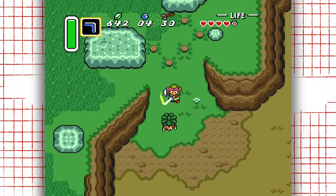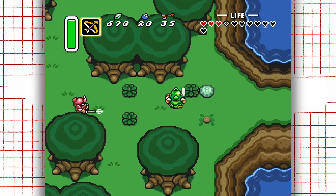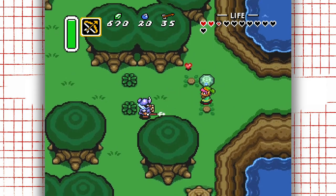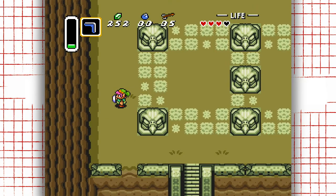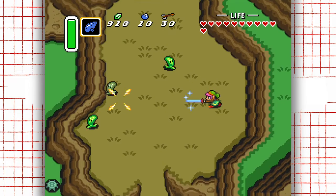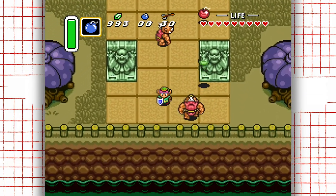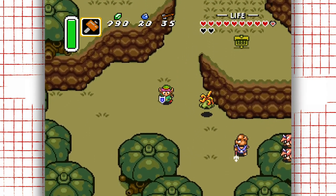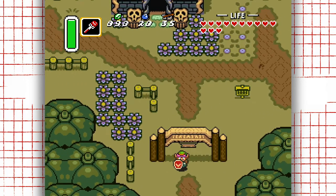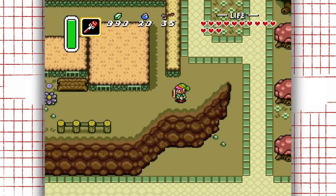Nintendo did a great job differentiating which beings are inhabitants of the light world and dark world. The light world inhabitants are either humans or generally more natural-seeming creatures like crows, octoroks, and other creatures that feel as though they are the feral inhabitants of the world, including other semi-docile monsters like the buzz blobs. Then in the dark world we have more definitively evil-looking monsters like the Moblin and Hinox — even the birds in the dark world look much more malicious than their light world counterparts. This greatly defines the severity of your situation traveling around the dark world when it truly feels like a reflection of Ganon's soul.